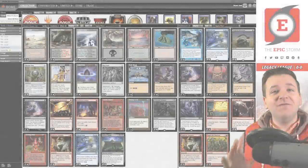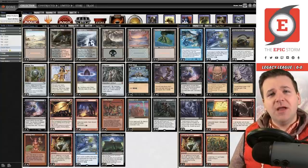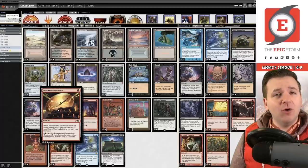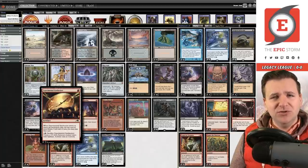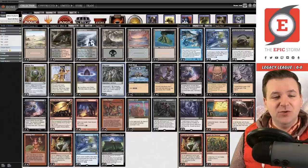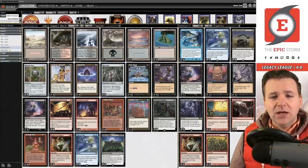Welcome back storm fans, Brent Cook here. Today we have a very sweet donation deck from our friend Garrett. This is Goblin Welder and Bolas's Citadel storm combo featuring a brand new card from Kamigawa: Neon Dynasty — Experimental Synthesizer. It's a one-mana red artifact that lets you exile the top card of your library and play it until end of turn when it enters or leaves the battlefield. It also has a clause to sacrifice it for a 2/2 Samurai token with vigilance as a sorcery.